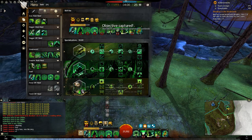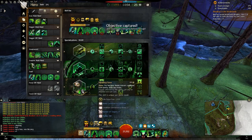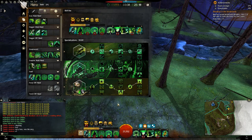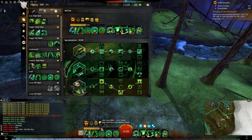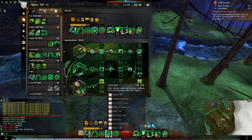Extra vitality is always nice, and 20% recharge on these F skills is huge. The more of these you can use, the more damage and healing you can do — this is the whole purpose of the class. Your weapon skills are kind of trash on Scourge, but those F skills are fantastic. Strength of Undeath gives you an extra life force boost as well as a little extra damage, because the more life force you have, the larger your pool is and the more your life force skills give you. Each life force granting skill is based on a percentage of your total life force, which is boosted by vitality.